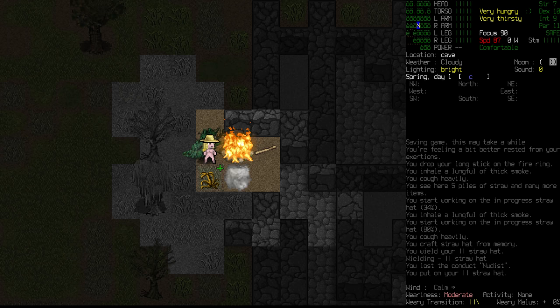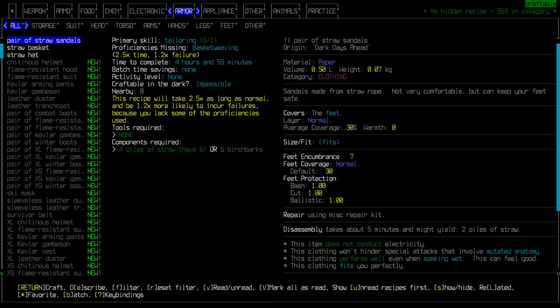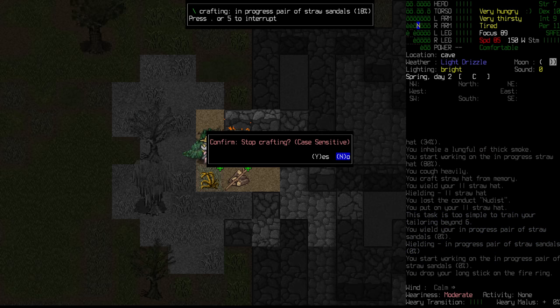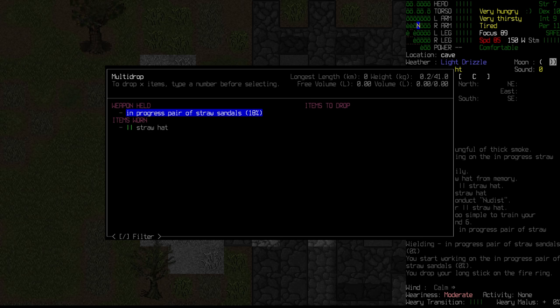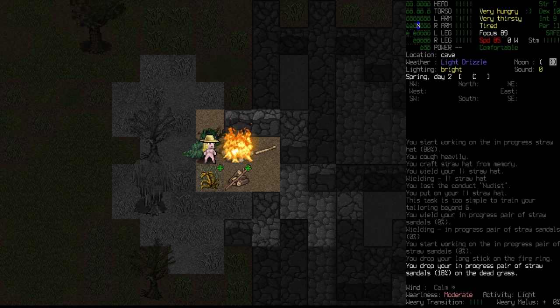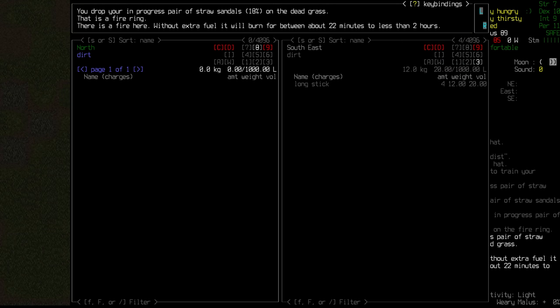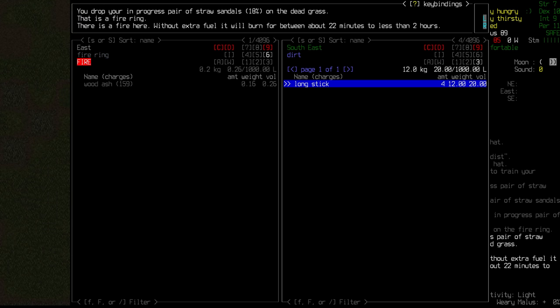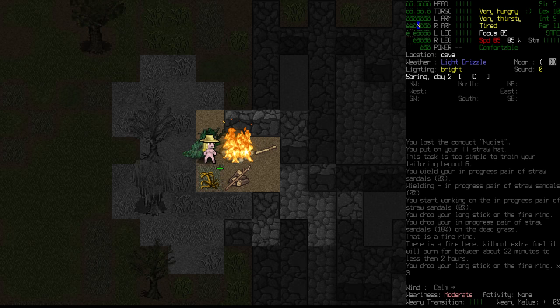Still not tired. I'm kind of tempted to wait until we do get tired, but we don't want to be wasting daylight hours. Let's jump back into this and see if we can start on these straw sandals. And there we go - 18% in and we are tired. There's a light drizzle as well, which thankfully in here we will be safe from. Let's have a look at this fire - 22 minutes to two hours. Before we go to sleep, we really want to make sure that we stock it up. We're going to put three long sticks in there.